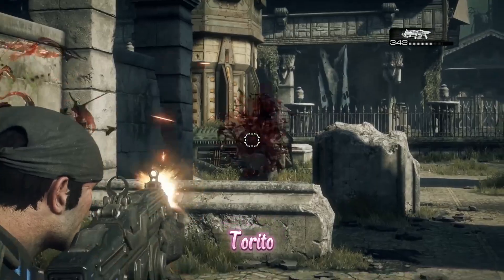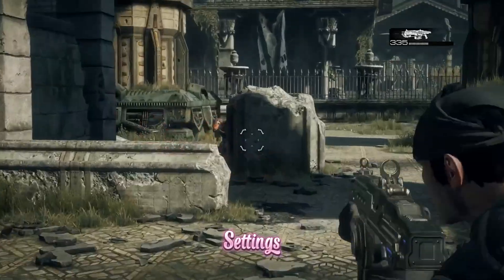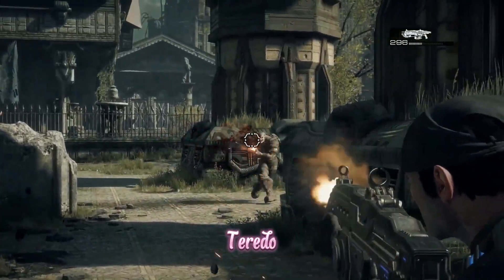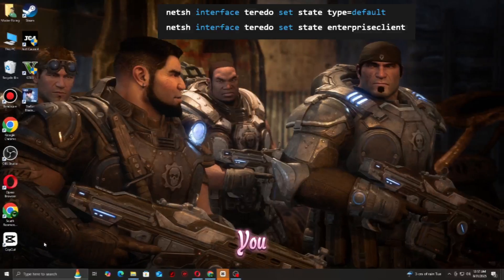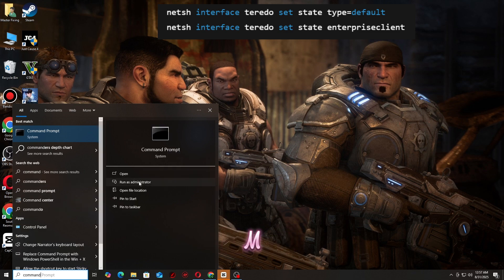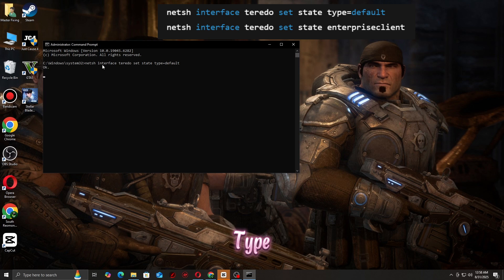Step five: enable Teredo for Xbox Networking. Open Windows Settings, go to Gaming, then Xbox Networking. If the test says 'Teredo unable to qualify' or shows a server connectivity block, you need to fix Teredo using these commands in Command Prompt as admin: 'netsh interface Teredo set state type=default' and 'netsh interface Teredo set state enterprise,' then restart your PC.